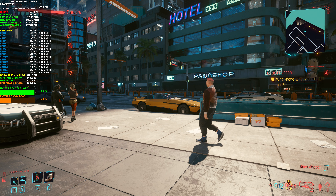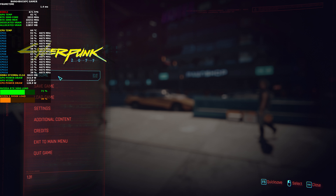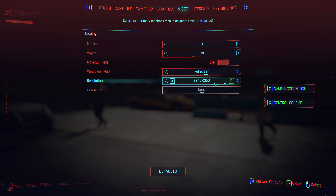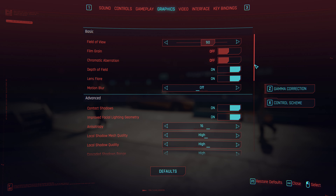Welcome back to the channel guys. I'll be bringing you some more gameplay and performance from Cyberpunk 2077. This time I'll be running it with a few mods, which I'll go through in a moment. Playing at a resolution of 3840 by 2160, 90 field of view, with chromatic aberration, depth of field, and lens flare. These settings don't really affect performance too much — it all depends on how you want it to look.